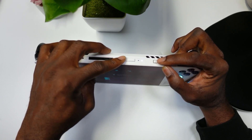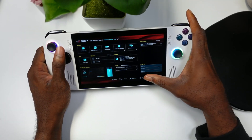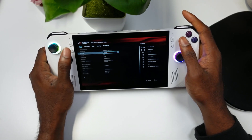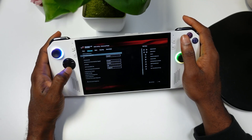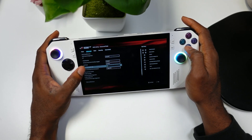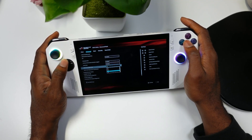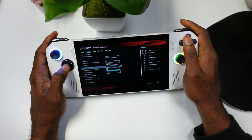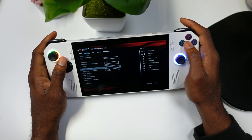Here we are at the BIOS. Next, go to Advanced Mode by hitting Y. Once you're there, go to Advanced, use the D-pad, and navigate to the UMA frame buffer setting. Here's where you can choose — you have the options of five, six, seven, and eight gigs. I normally like playing with six.